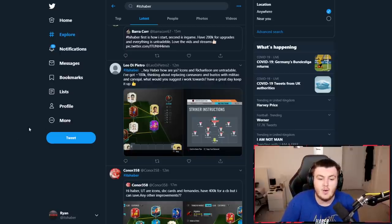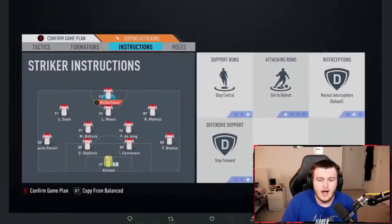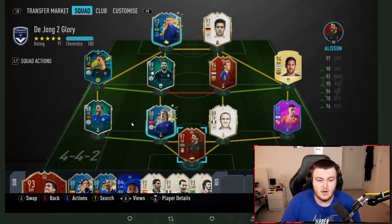The next team is from Leo. Icons and Michalotan are untradeable, he's got 100,000 coins, and is thinking of replacing Cannavaro and Bustos with Militao and Carvajal. This is a really nice team — Red De Jong as well, that's nice. I was lucky enough to get four player picks this weekend due to EA messing up player picks, but didn't get much from them. Looking at Leo's team, I like the shape and the players in each position a lot. I'd give this team a solid 8.8 out of 10.